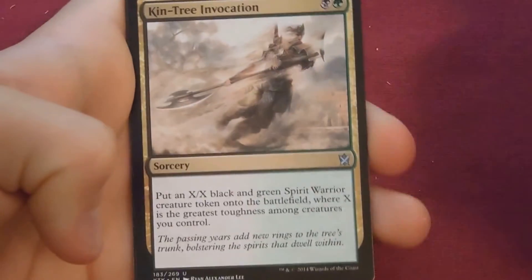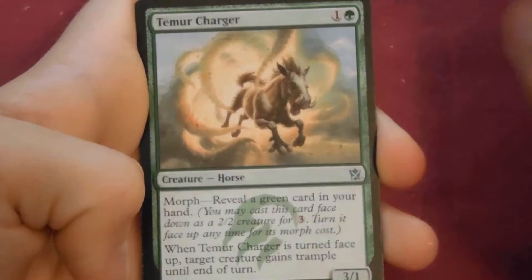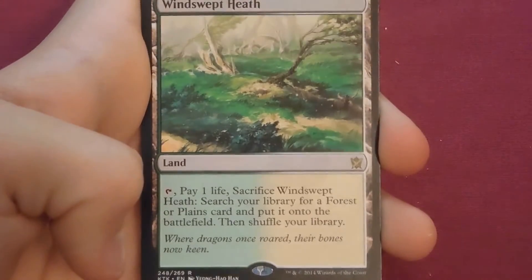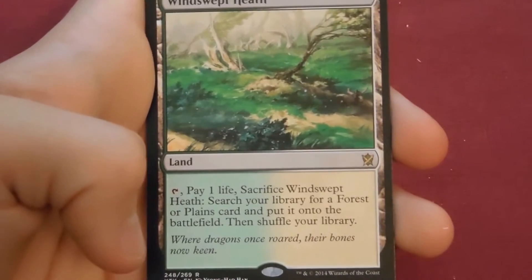Pack: Kin-Tree Invocation, Soul Summons, Temur Charger, and our rare is a Windswept Heath. As I said earlier this was the only fetch land we hadn't gotten — and we just got it. That's three fetch lands — very cool — we don't need to get any more of those.